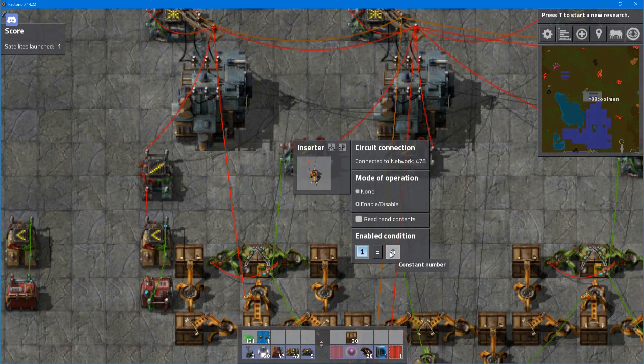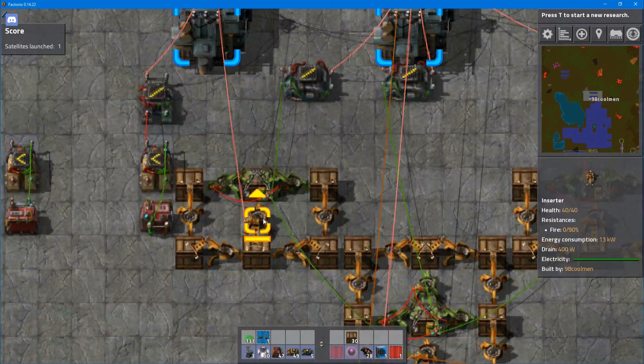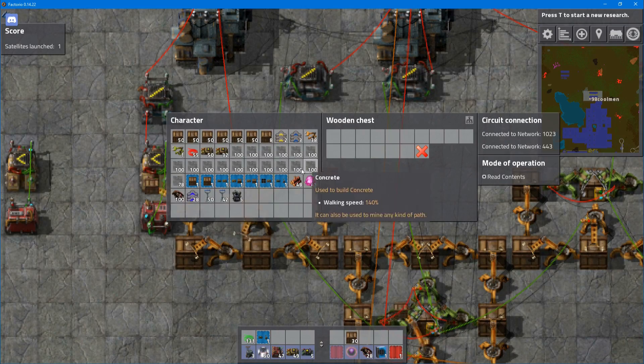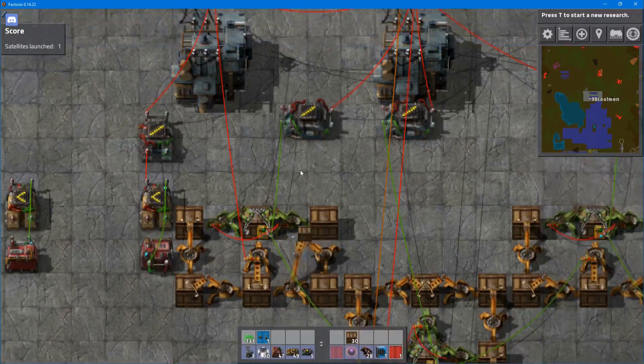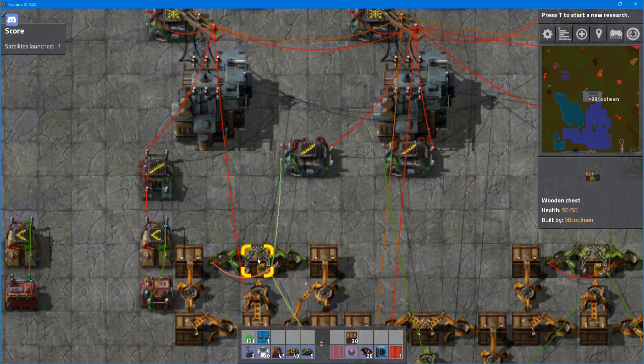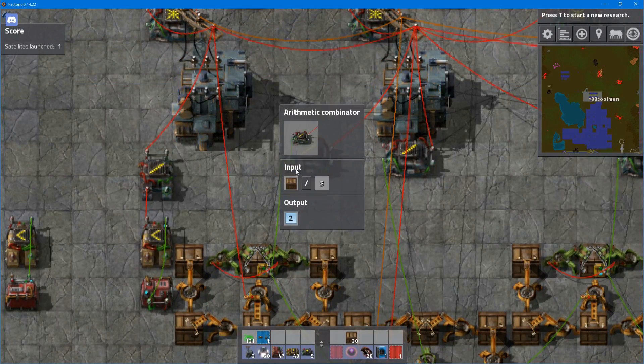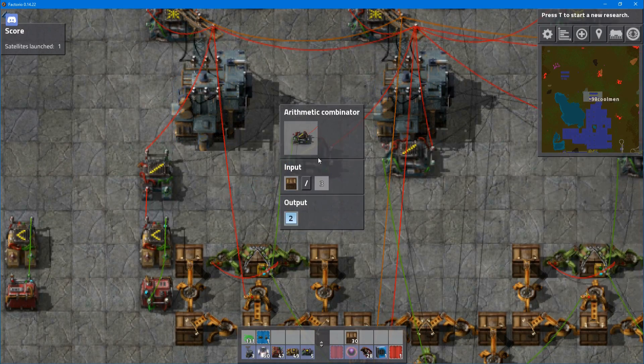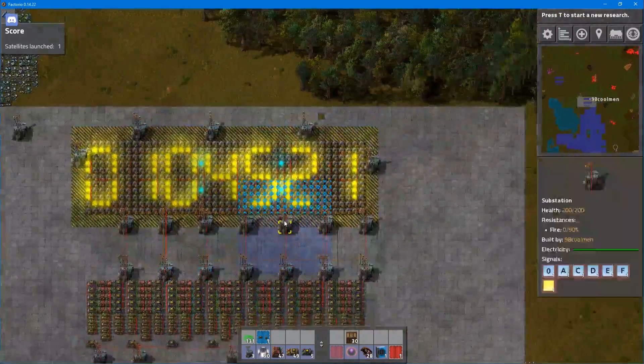It looks for signal one — if it is nine, it takes three items and puts them into another chest. If this chest reaches 18 items, it gets emptied by the stack inserters. The arithmetic combinator then divides everything inside by three and outputs signal two. That's the second digit.